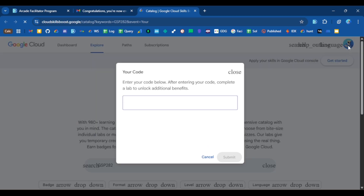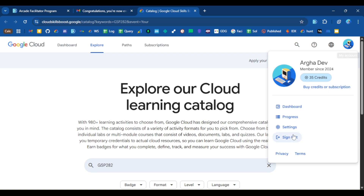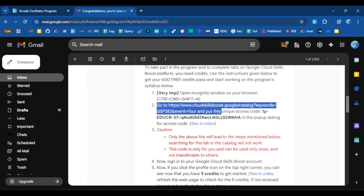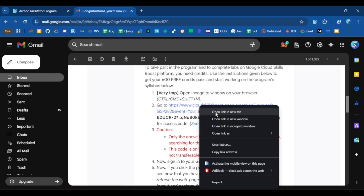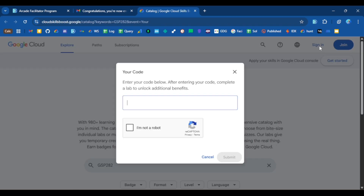It is very important to notice whether you are signed in or not. As you can see in the top right corner, I am already signed into my Cloud Skills Boost account, so the first step is to sign out. If you are already signed in, sign out from your account, close this tab, go back to step two, click on the link and open it in a new tab. Now you can see the sign-in button, which means you are signed out.